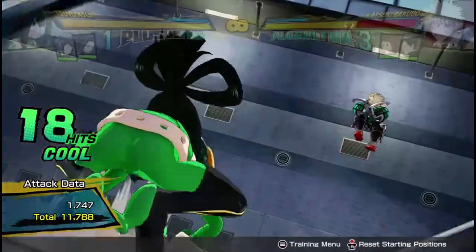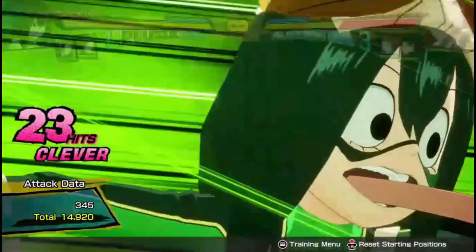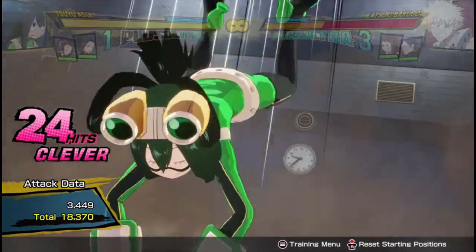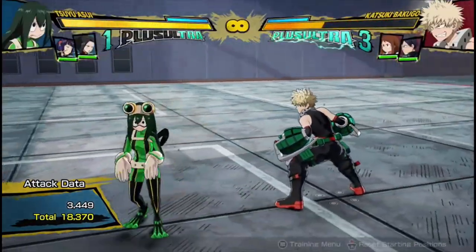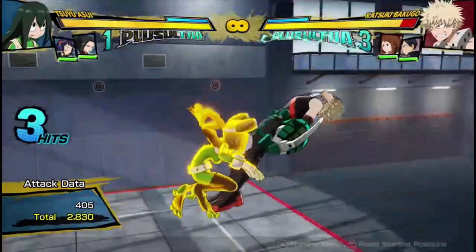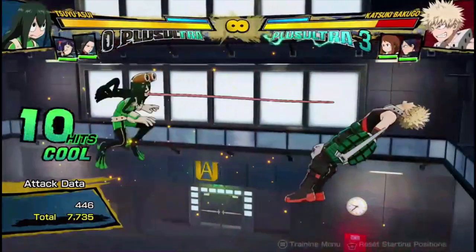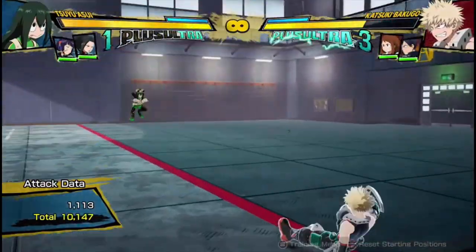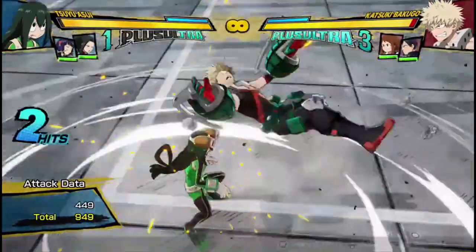Basically just using her bread and butter combos and her main use of mixups. Her really strong mixup is when you have her charged Quirk 1 and you can go invisible — then she has really, really strong mixups. You can always go in for this red attack, and from the red attack you're getting good damage doing the same combo. Or you can go in for a regular attack string, and if they block that, then you go for this red attack. Essentially she's like a really scary mixup machine when she's invisible.